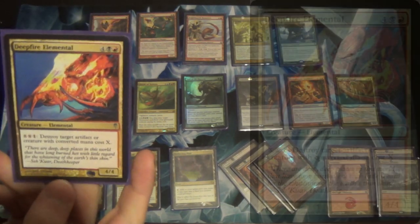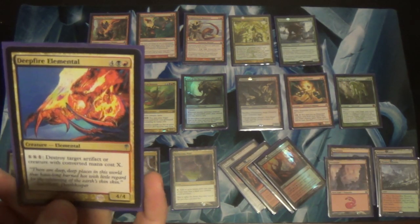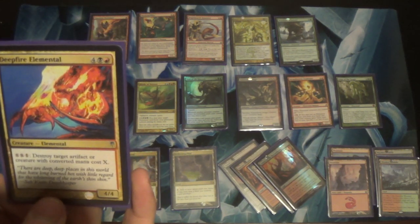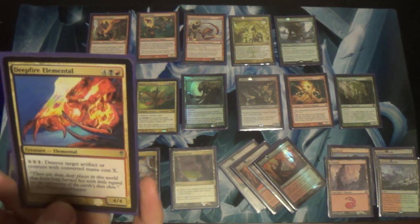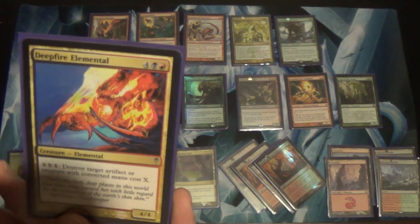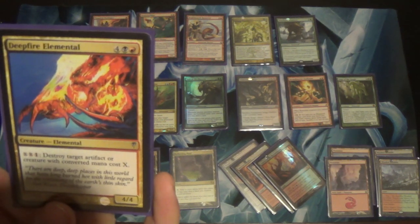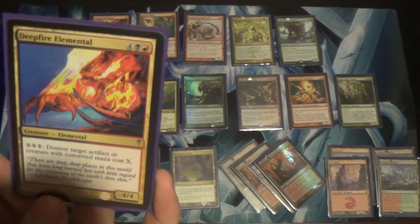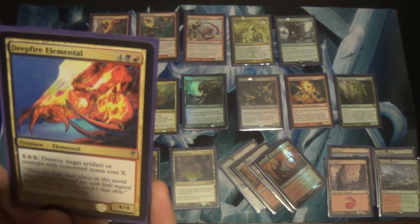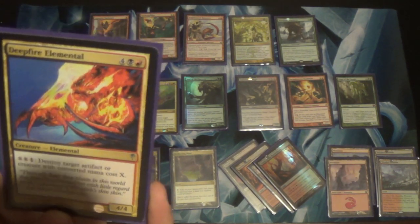This one is supposed to be in the deck — it's Deep Fire Elemental. We bring this in against control. It's a six mana 4/4, so not so good on that front, but it destroys a target artifact or creature with converted mana cost X. Why do we care? Well, Celestial Colonnade is basically a zero mana creature. Same with Mutavault, same with Creeping Tar Pit. If it's a control deck creature, oftentimes it's a land, and we can bring this in to destroy those. Alternatively, in a game against an Ensnaring Bridge deck, this can destroy the Bridge — it's repeatable destruction.